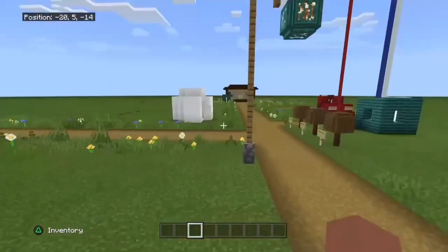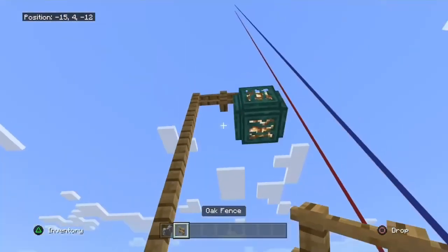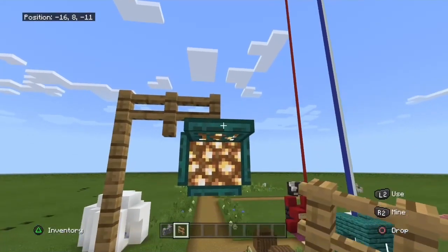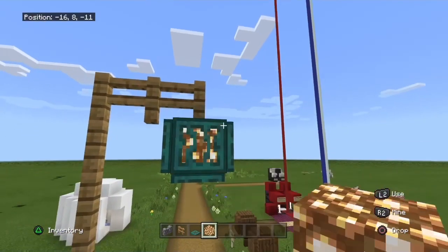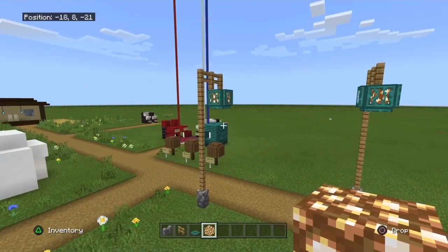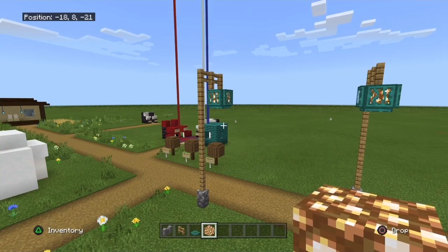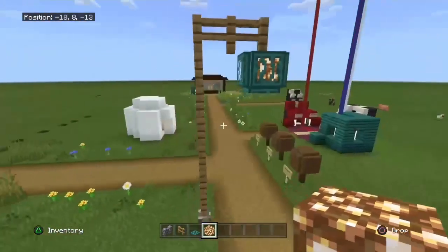Now let's go to the next one. The next one is actually a lamp post. You need a cobblestone wall, any type of fence, any type of trapdoor, and glowstone or something similar to brighten things up and make things not seem so dark. It's very, very simple.